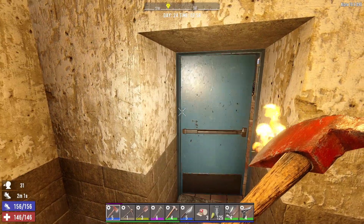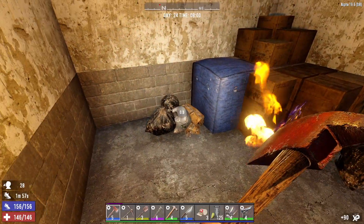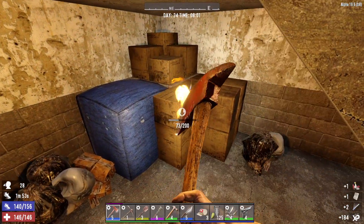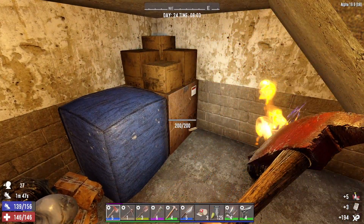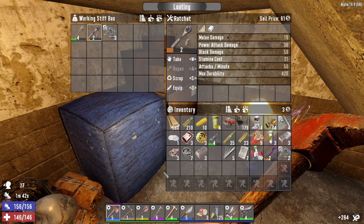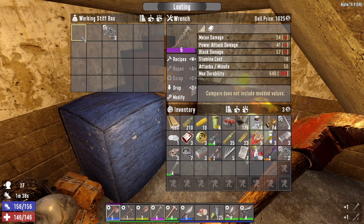Before we go up the stairs, let me close this door and check under the staircase — we got some trash and another hidden crate in the corner. Take those lock picks. Working Stiff Tools — yes, give me that crucible! Nah, level 2 ratchet. Is that better than my level 6 wrench? It's not, but I'm going to take it anyway.